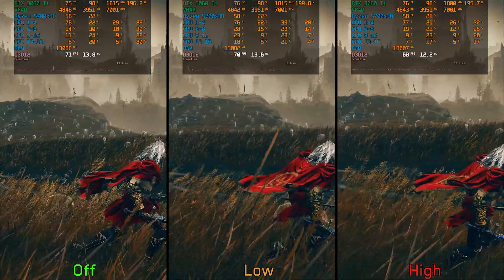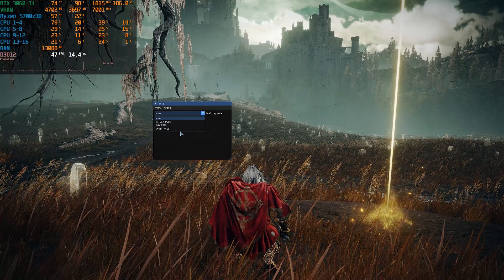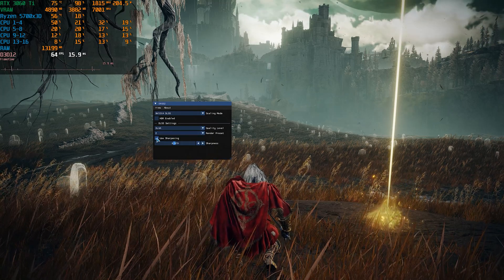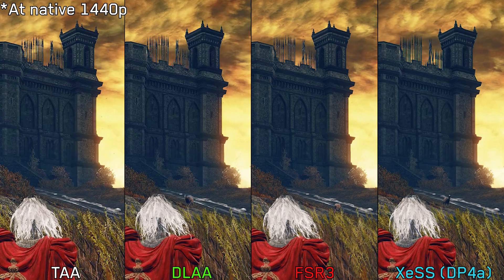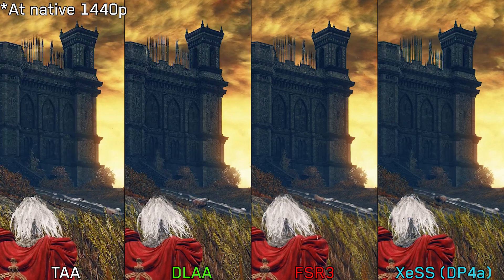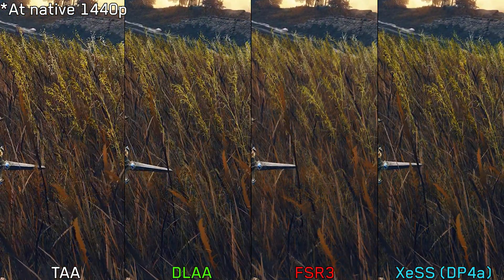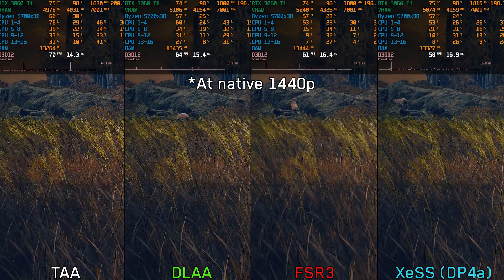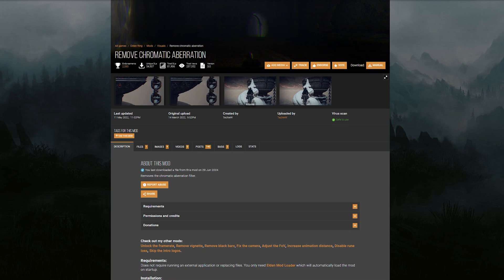If you are willing to play offline, there are some great mods that can improve the image quality. The first one is ERSS2, which introduces temporal super sampling and upscaling to the game, providing a range of options including DLSS, FSR3, and XeSS for both anti-aliasing and upscaling, along with a sharpening slider. Comparing the game's highest TAA against DLAA, FSR3, and XeSS at native 1440p, all the new options offer better temporal stability, though foliage looks slightly less detailed — especially with FSR3 and XeSS. There is also a computational cost: DLAA costs around 8 percent, FSR3 around 11 percent, and XeSS around 14 percent.